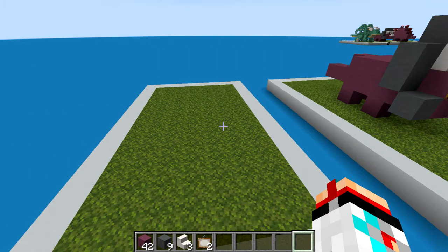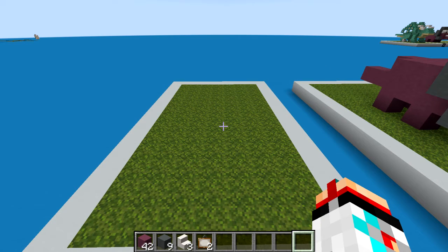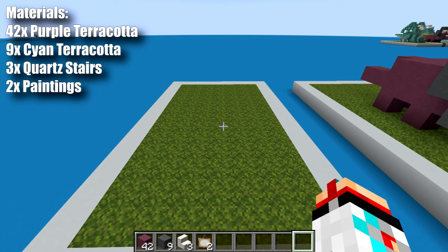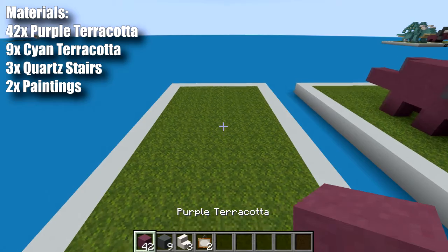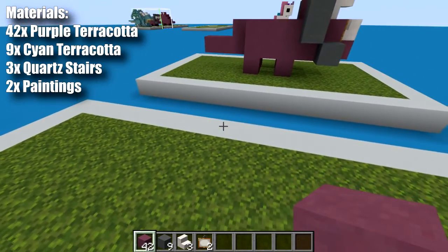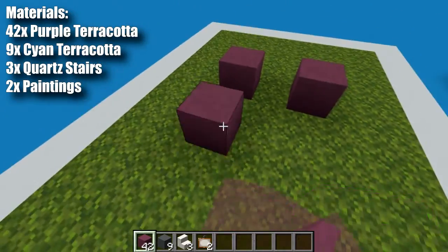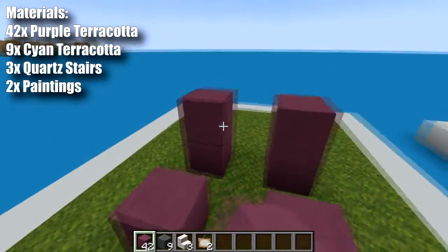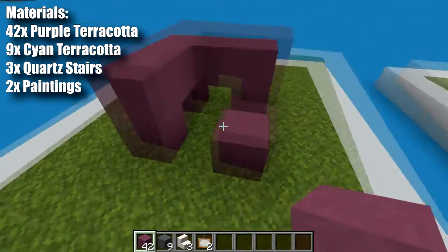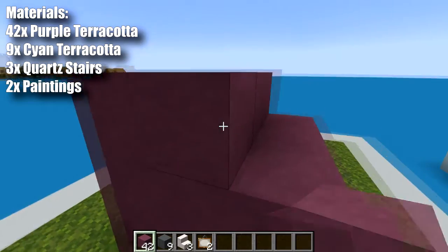Okay guys, to get things started you're gonna need a 9x5 area. The materials you need are going to be in my hotbar, on screen, and down in the description. So let's get started with our purple terracotta. We want to come to roughly the center and we want to build our standard little 3x3 body — that's our four legs on the corners, a 3x3 platform, and then a second one on top.